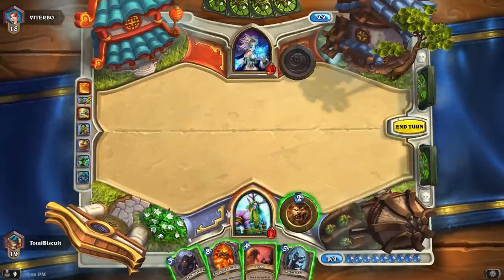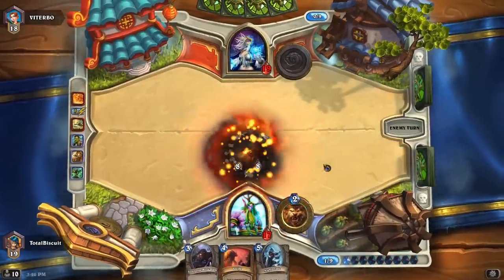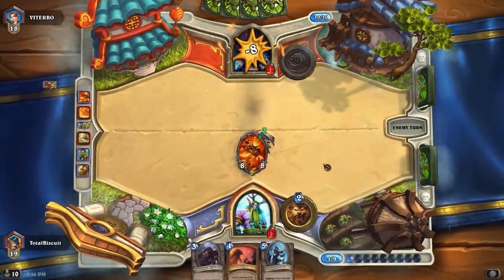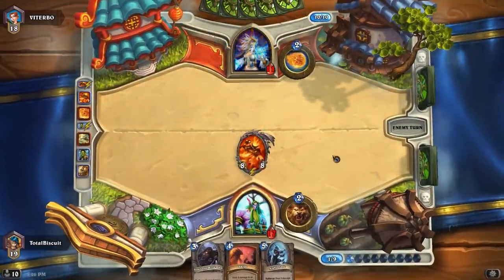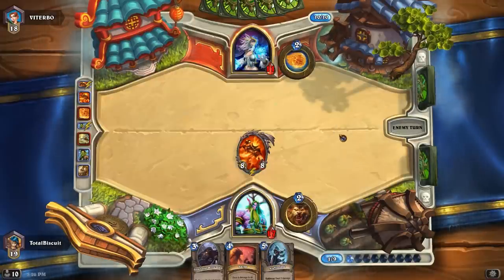That board's kind of Flamestrike bait, but it's not incredible. He still gets three pretty crappy cards for it. There's the Flamestrike. Well, we do have Rag, and that was pretty much all his mana, so now we play Rag. I think if he had a Polymorph, he would have used it on the Geddon. That guarantees eight damage and really puts him on the clock. Now he's got to answer this.